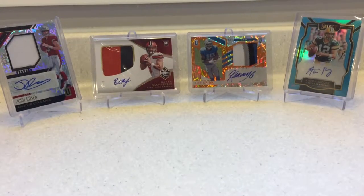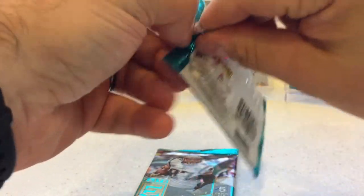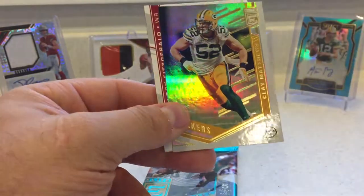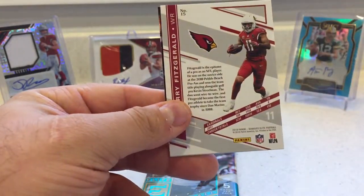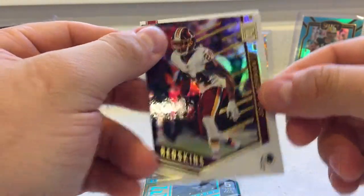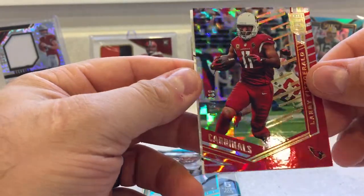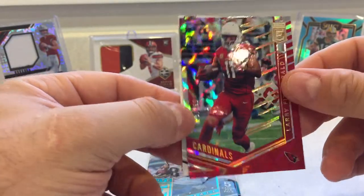Let's jump into the Elite. Amari Cooper — nice looking card. I haven't opened these before. Clay Matthews — looks like that's a refractor of sort. Oh, what do we got here with Larry Fitz? No number on the back. Josh Norman. And oh, maybe he has his autograph — that'd be pretty cool. Delaney Walker. Not autoed, but it is number 25 out of 299. That's a cool card. I've never opened Elite before, but I like the way they look.